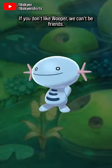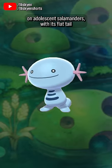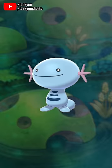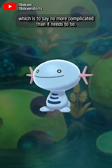If you don't like Wooper, we can't be friends. This adorably cheerful little blob seems to be based on adolescent salamanders, with its flat tail and gill filaments extending from its head, all spruced up with a tremendous helping of Pokémon mascot adorableness. Wooper is as simple as can be, which is to say, no more complicated than it needs to be.